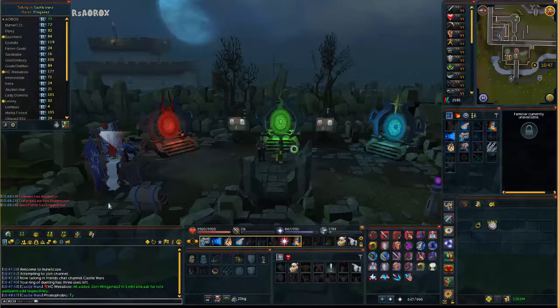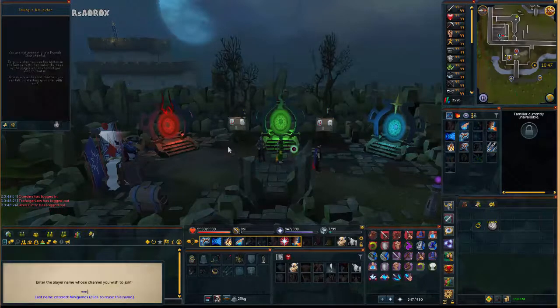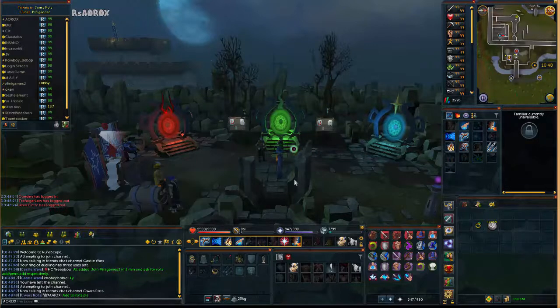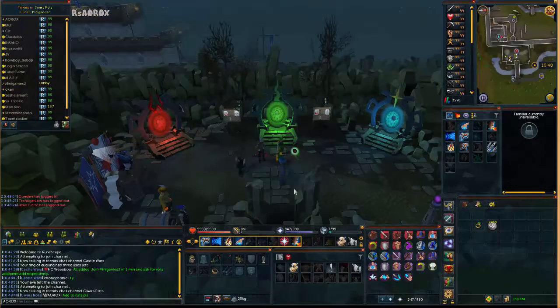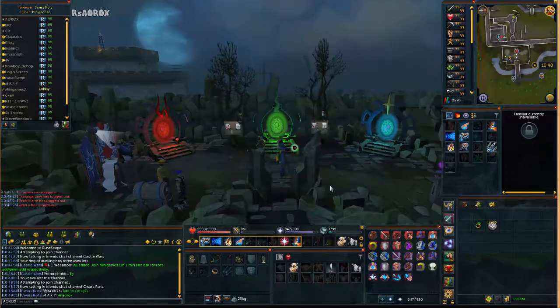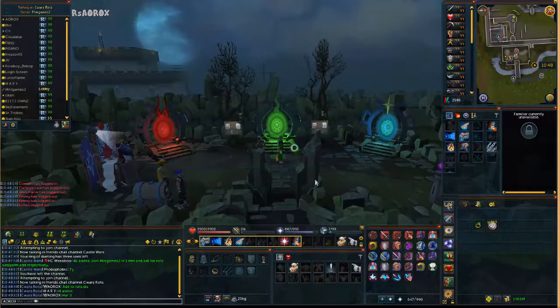Hello and welcome to my guide on Castle Wars boosting. For this guide I will go through and explain how to do rotations with our friends chat as well as some of our various rules. These rules will include how to do games with perms, game warnings, capping the flag, doubles, buying and selling, and any other information.